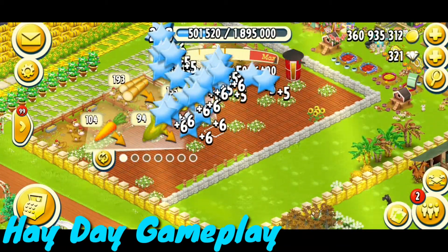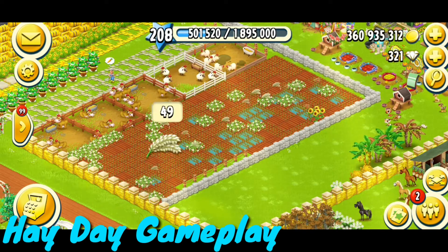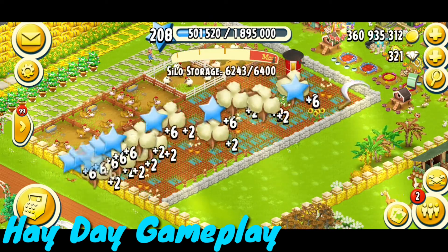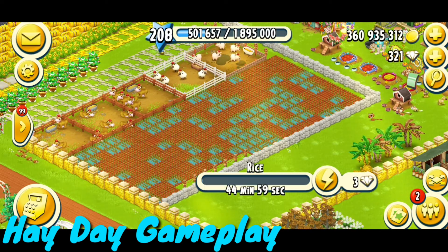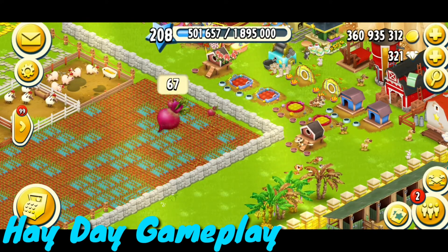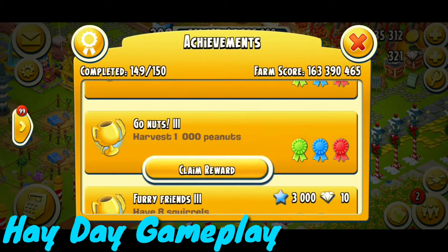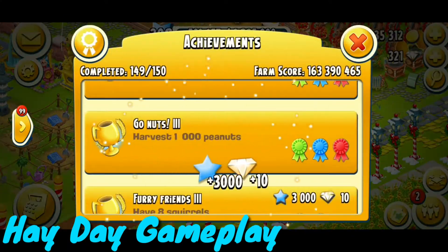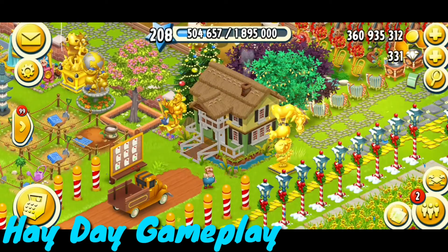We have completed two things: we upgraded our barn and opened one land area. Now let me show you the achievements remaining. Last cottons are here and I'll plant some rice because I have a shortage. I have harvested 1000 peanuts and I can claim the reward - I got 10 diamonds and 3000 XP. That's cool!